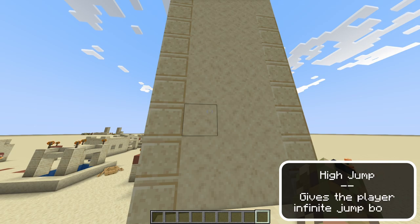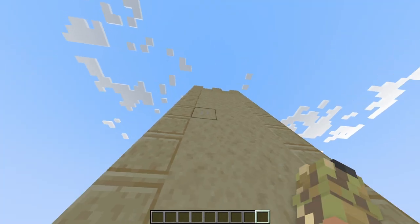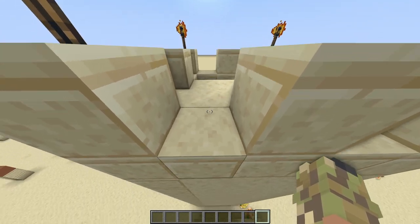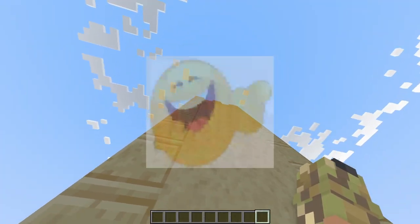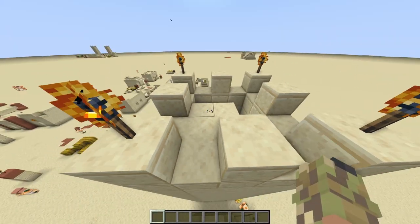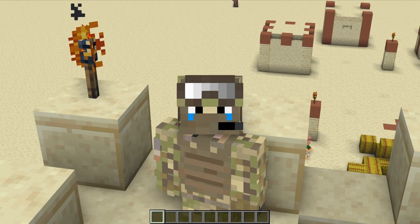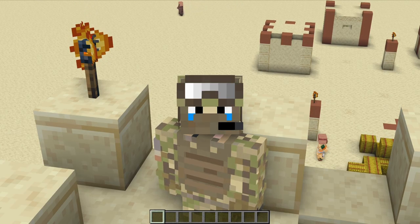The next hack is high jump. I want to see if I can jump to the top of that building from here using the highest level of jump. Oh, that was so close — just one block off. Yeah, there we go. I did it first try. Even though it wasn't really reached legitimately, I think it's high enough. So let's get on to the next hack.